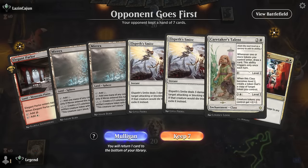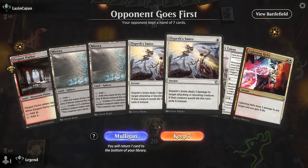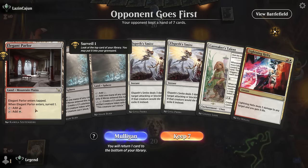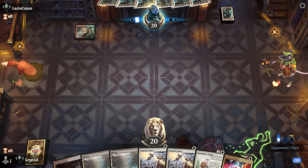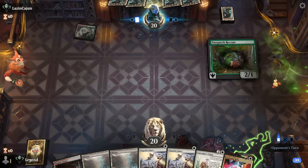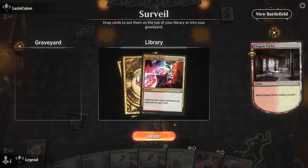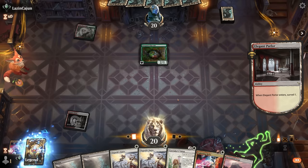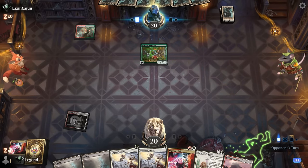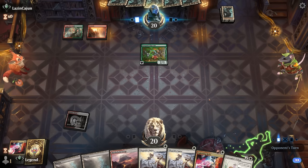We're on the draw with a hand that's a little clunky — double Smite is okay against aggro, but we just need to find another colored source that's not Merex. We're facing red-green, and the Recruits punish us for targeting creatures. We did find a Forge in the meantime. I don't think I keep Helix — we have enough spot removal. I'd prefer to find a sweeper, and we also want a Forge to eventually combine with a Talent.